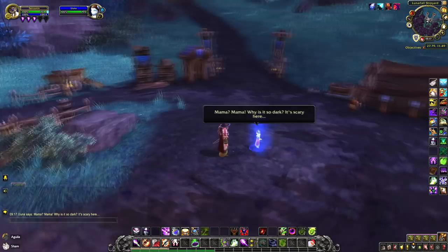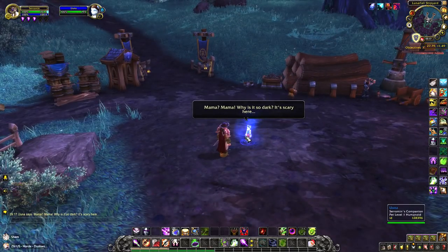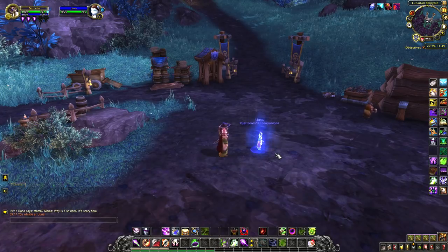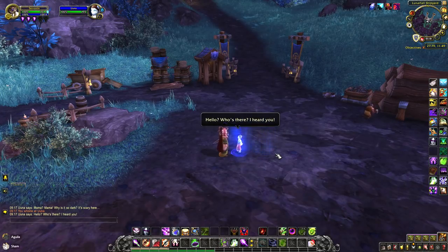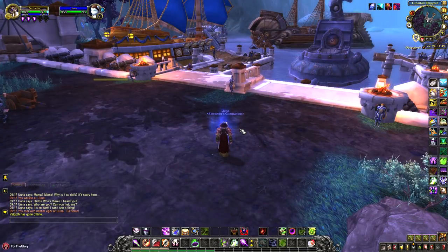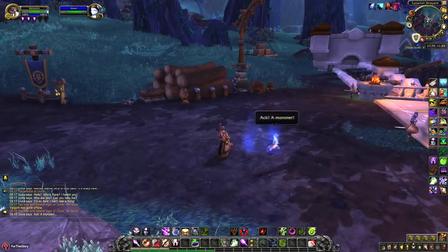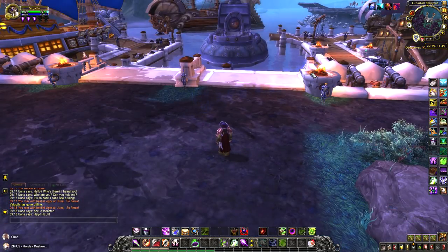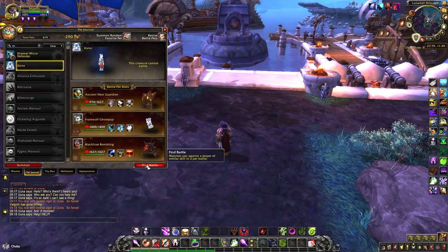After she's finished her dialogue and once she asks why it's so dark, you need to emote a whistle to her to get her attention. Once she's finished running around trying to find you, we need to then roar at her — and this will scare her away.